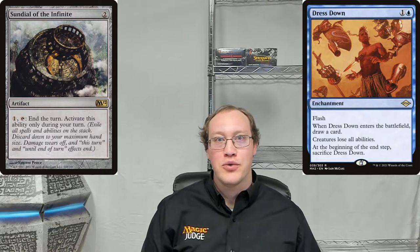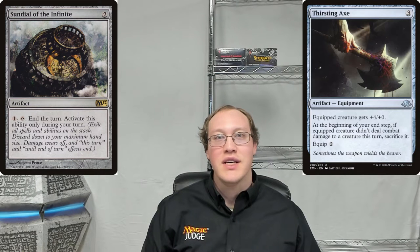Maybe we can come up with a situation that works out a little bit better if we have an ability that's worded a little bit differently. Let's take a look, for example, at Thirsting Axe. You can see that Thirsting Axe's ability only triggers during your end step, and that means that this trick will work. You could use Sundial of the Infinite to keep the creature that Thirsting Axe is equipped to around forever, whether you're attacking with it or not.